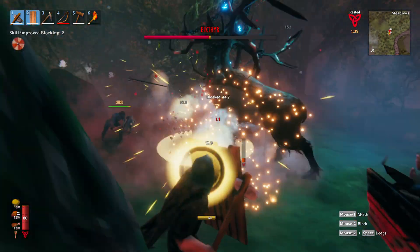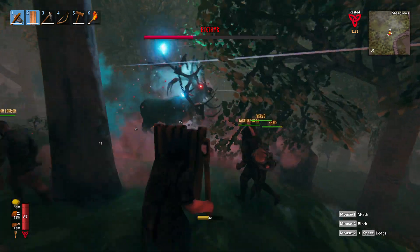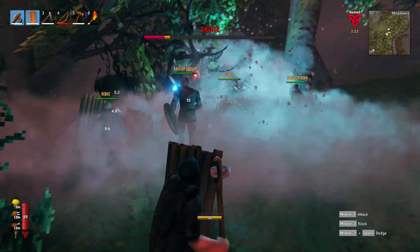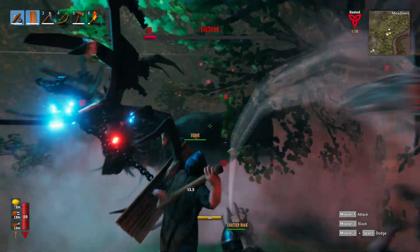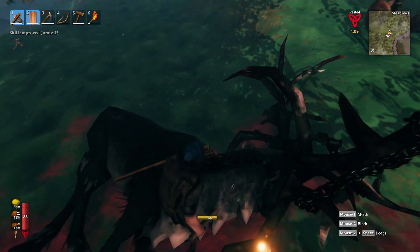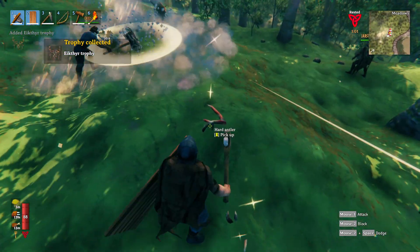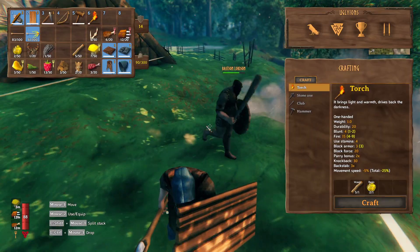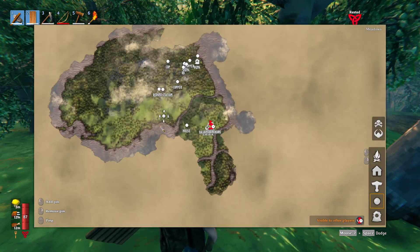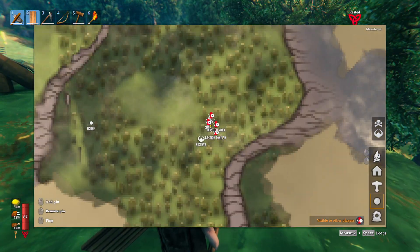Watch out for his AOEs. I use this guy to knock down all my birch trees. There we go boys! Everybody has antlers now and a trophy. Okay everybody, go to where I just marked on the map - the sacrificial stones - with your forsaken trophy and offer it as sacrifice to make the god smile upon you.